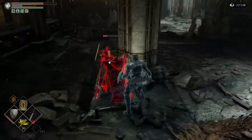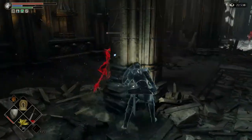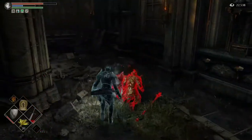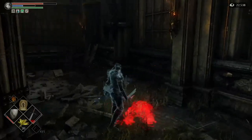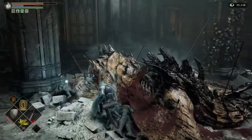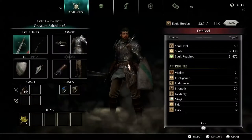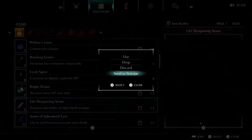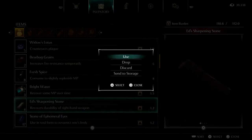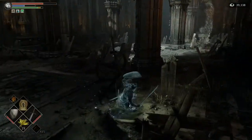So what that means is, since my falchion is at 30% durability now, his spear — I believe — does durability damage to my weapons. That's kind of one of the properties of the spear he's using. When your weapon gets to 30% durability, there's a penalty to your damage output. It doesn't completely negate your weapon's damage, but there is going to be a penalty. So I'm going to use one of these sharpening stones and get my durability back up on my falchion. We're good to go now — it's as if nothing ever happened.